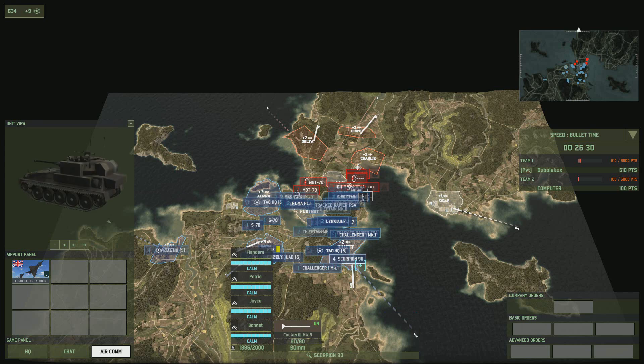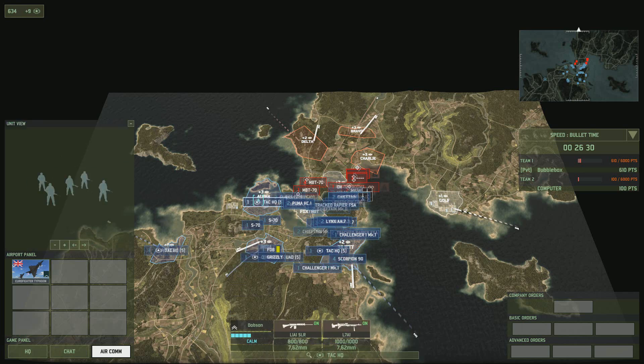All the points are shared between the number of people in your team. So if you hold just one zone and the rest of your team hold four, you will get your share of the points as will they, depending on how many zones each player holds.